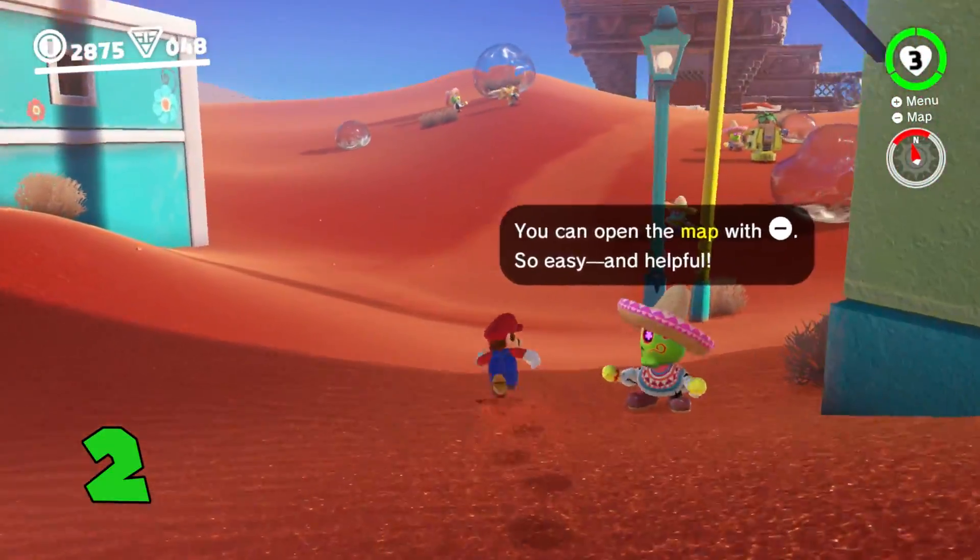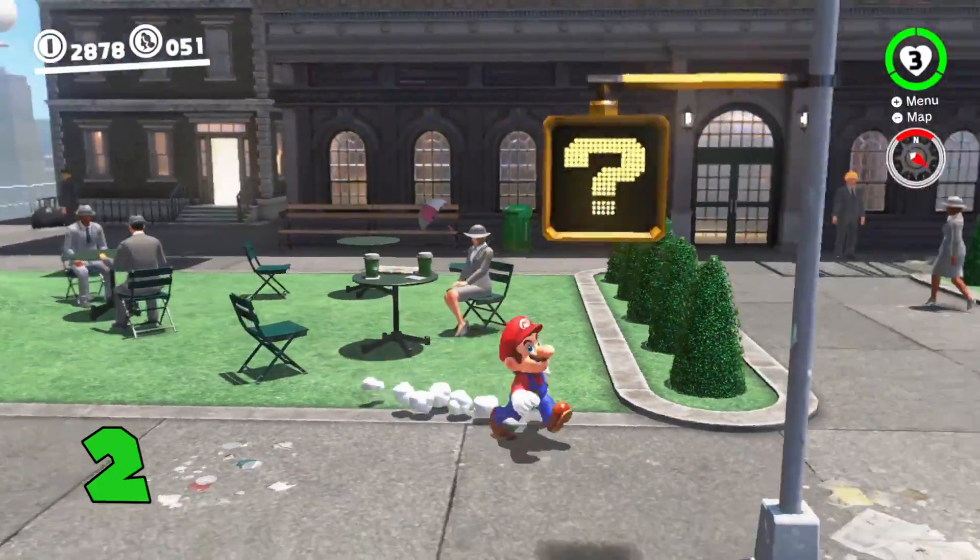When you approach an NPC or an item of interest, Mario will turn his head to look at them. Good looking out, Mario!